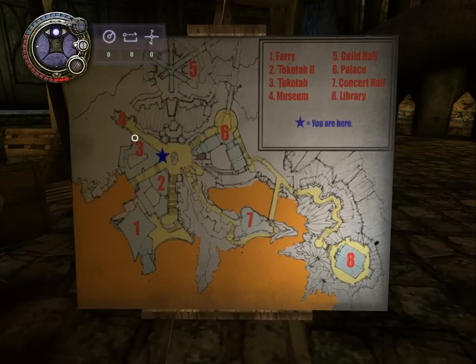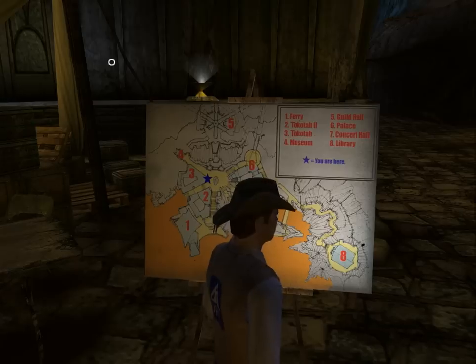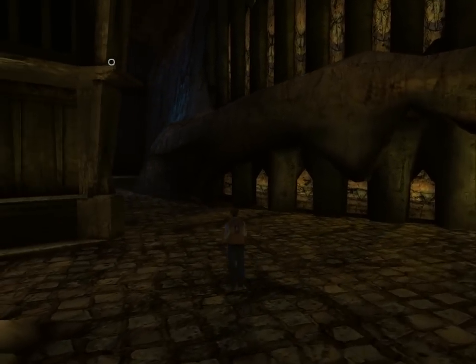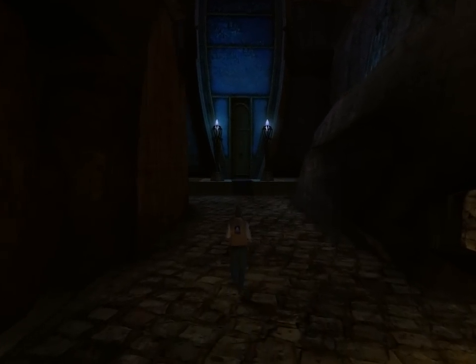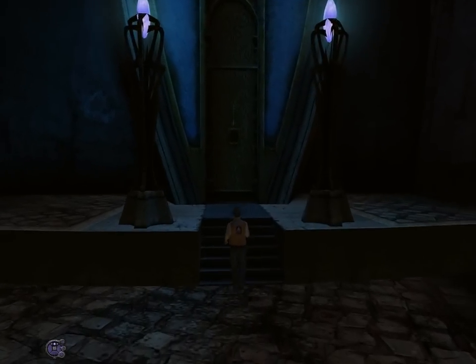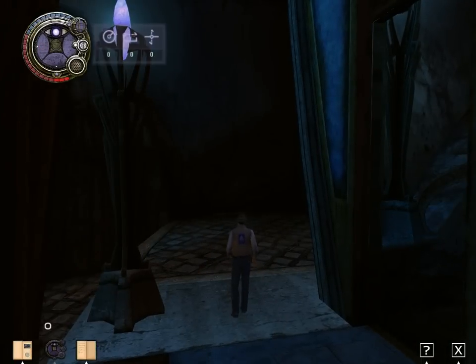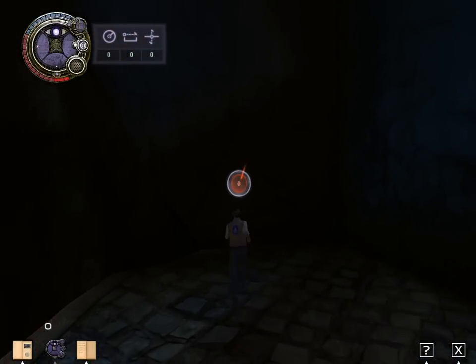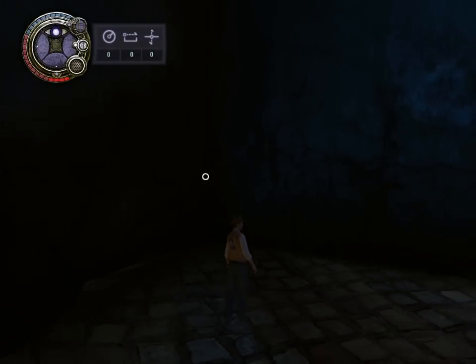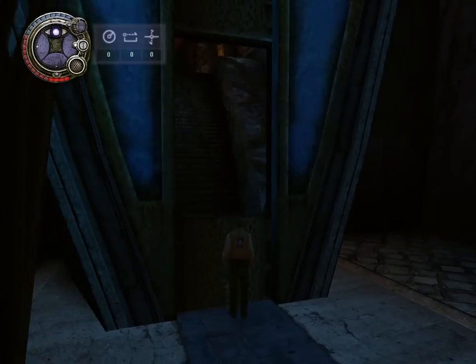The first place I'm going to check out is the museum. According to the map we should be in this alley, which leads to the museum. The door opens, and according to our key there is a marker nearby — there it is. Let's go into the museum.